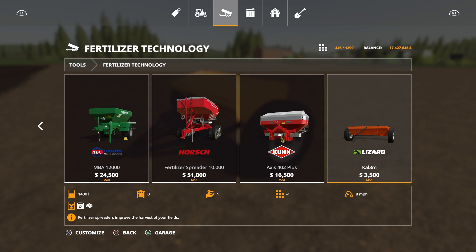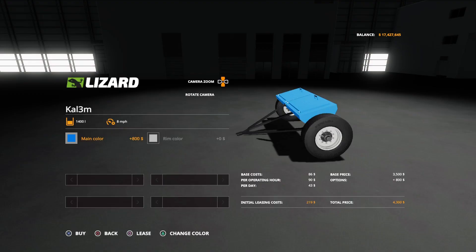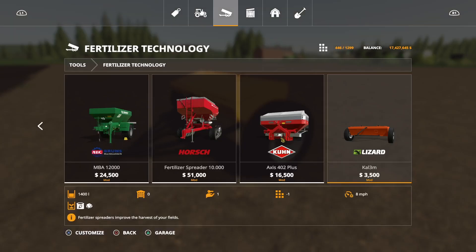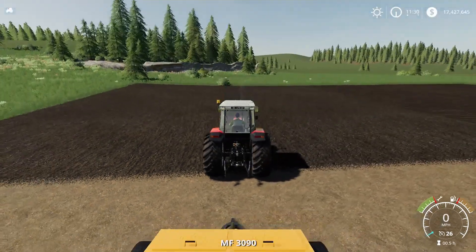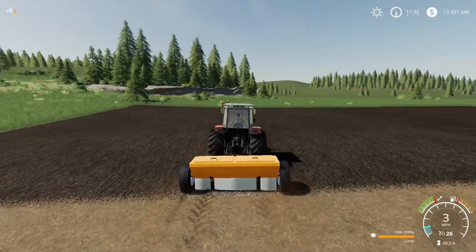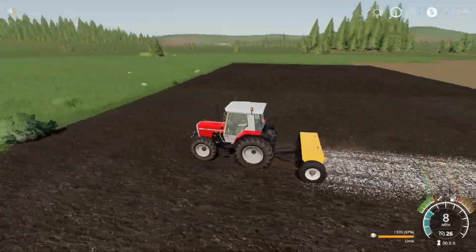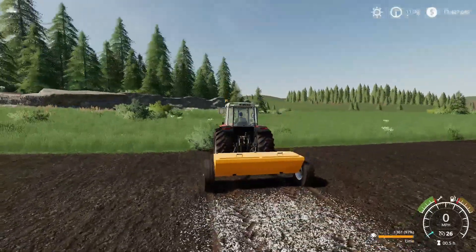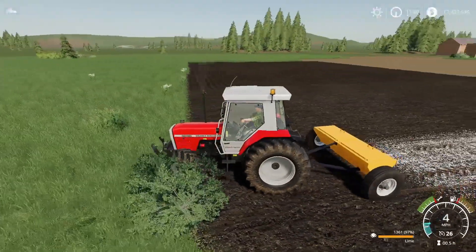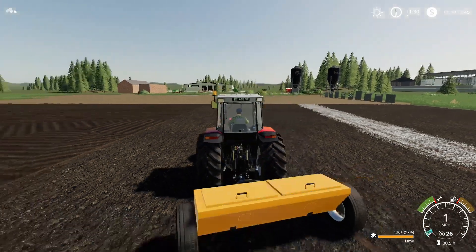It will do lime or fertiliser. You can change the main colour to anything on the palette, and change the rim colour also, so you can mix and match as you wish. Turn it on and it just pulls out the bottom. You can open the cover for loading in and close it again. On the PlayStation controller, that was L1 and left on the D-pad to open and close, and L1 and square to start.